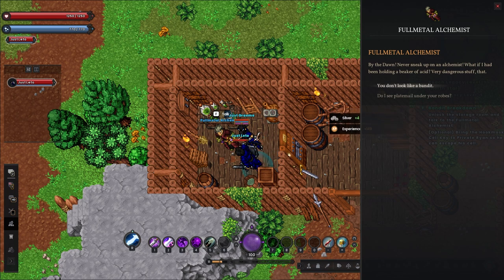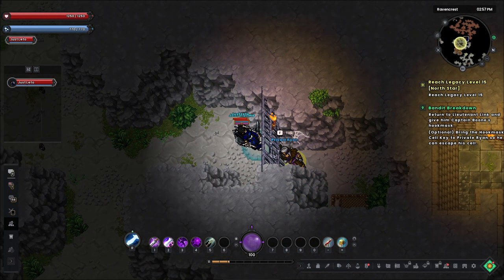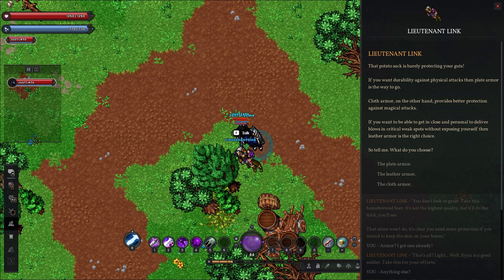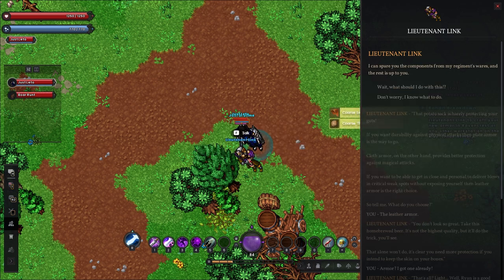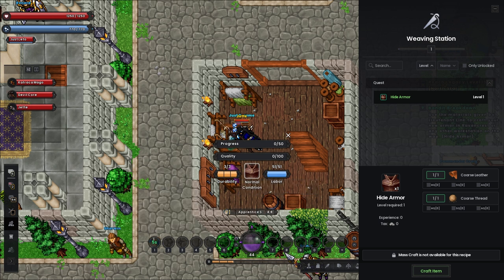While looking around the camp for Link's surviving unit, we run across the full metal alchemist — no relation. He's working on creating a philosopher's stone and hands us some free potions. We head into the lower levels and find a private in need of saving. After we hand over a key so he can escape, it's time to return to Link. He's saddened by the loss of his unit, though relieved to hear at least one person made it out, and as a reward gives us the materials to make some new armor. Each type of armor is made at a different crafting station, so I need to run back to Ravencrest for mine.